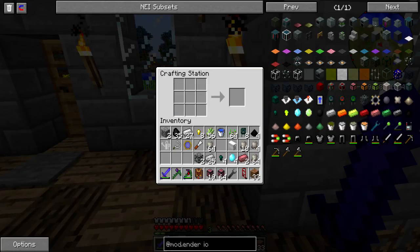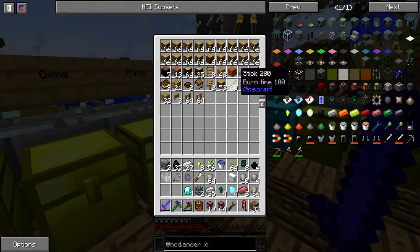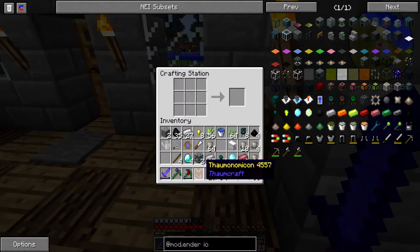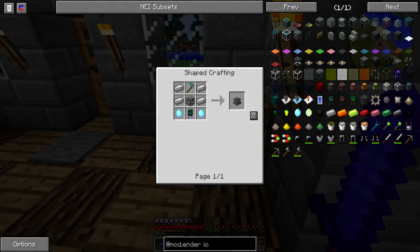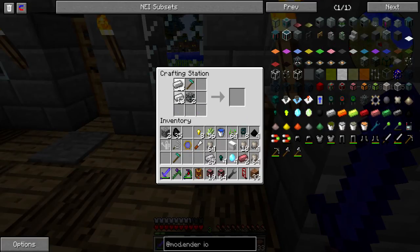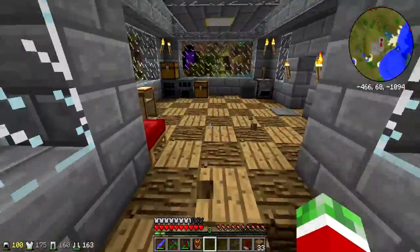I need two basic pestlers, which I also have, then two diamond holes — shouldn't be too difficult to get either. Let's see if I can put this thing together. I need the electrical steel — these two go here, these two go here, and this goes there. Farming station — awesome! If you guys haven't checked this mod out, you really have to, because it's just quite cool.